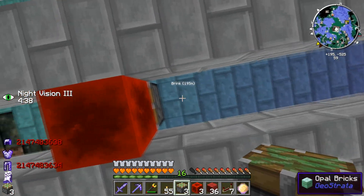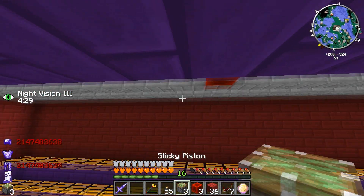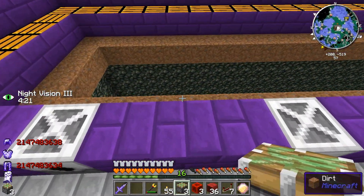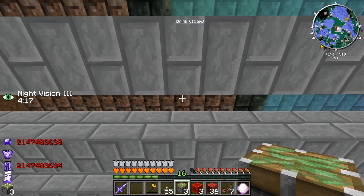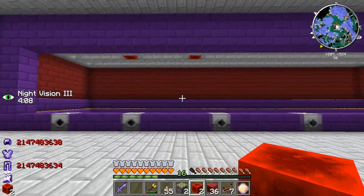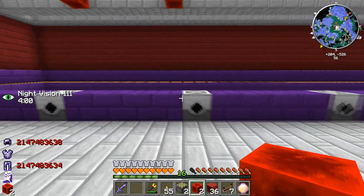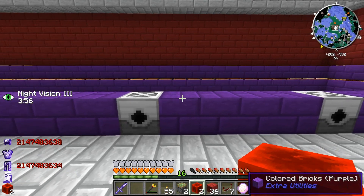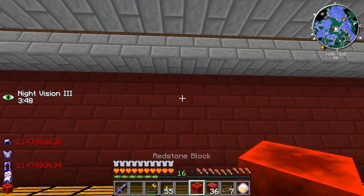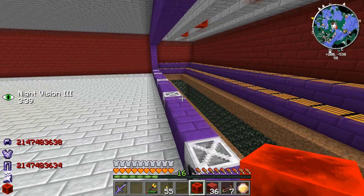Let me move the redstone block up a little — right here — and get rid of the previous one. For the next one, I'll go in the middle of these two grinders, around the middle block. This looks about right — one block away from each grinder, symmetrical. I'll check if I have another sticky piston... I seem to have lost one. I had four on me but I don't see it.